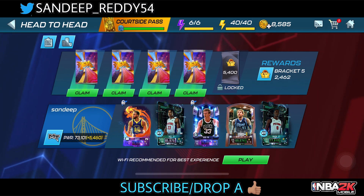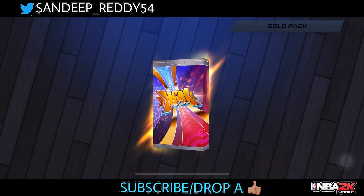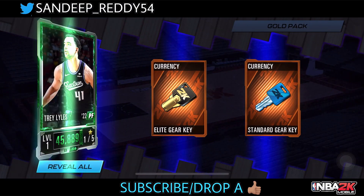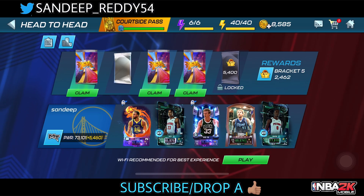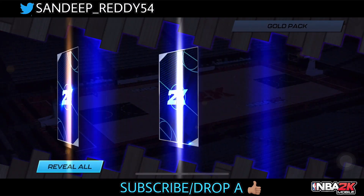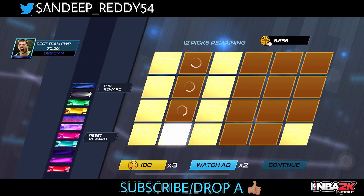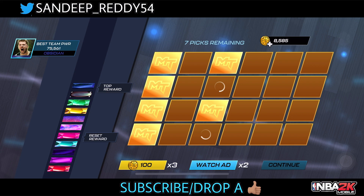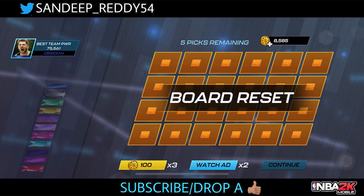This time we have four gold packs — I'm really excited to open these. From the gold packs we have a chance to get an obsidian card. First pack: three cards, and we get a topas player card. Second gold pack: 12 draft picks and a collectible. From the draft picks we get a pump-up collectible, and then a pink diamond to reset my draft board.